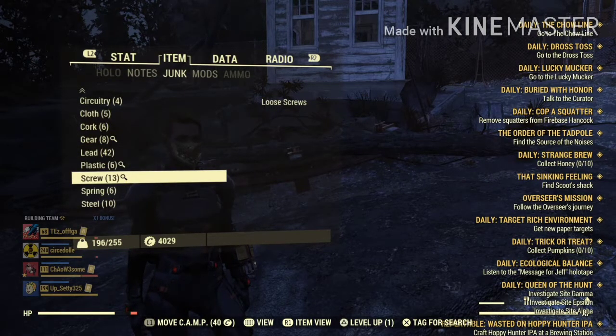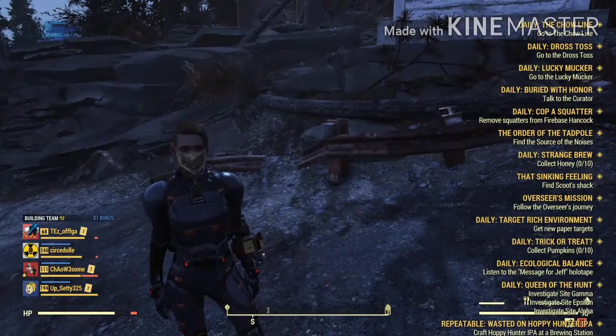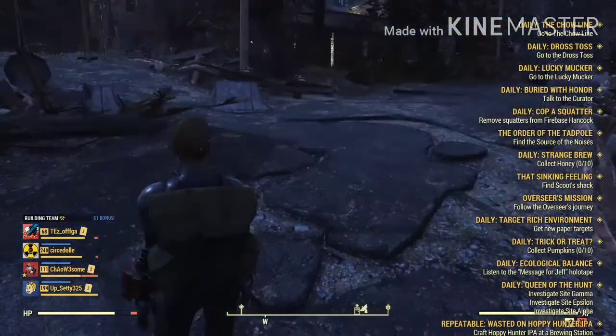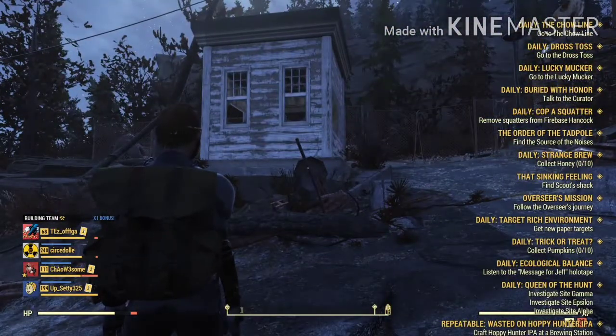You can press X, and then you would see anything that's junk, and there's gonna be a little magnifying glass saying this has a screw. So you can just go there, snatch that bad boy up, and grab it. Mainly you're gonna be looking for clipboards, disc fans, and stuff like that.